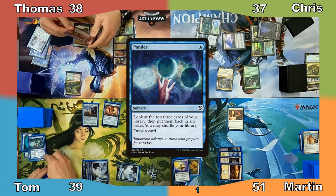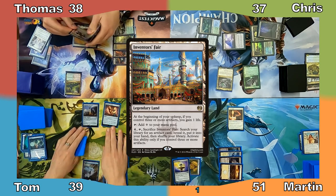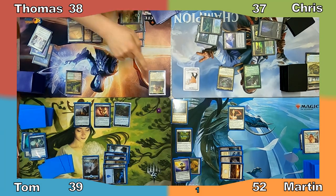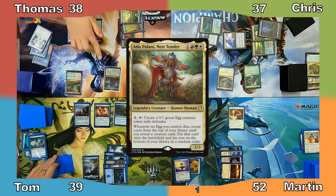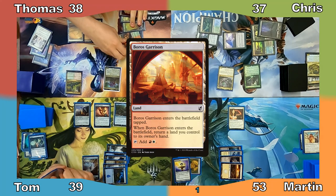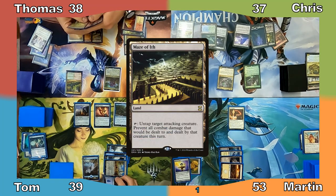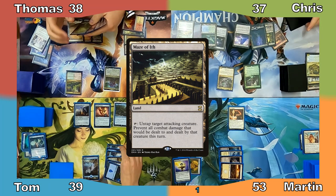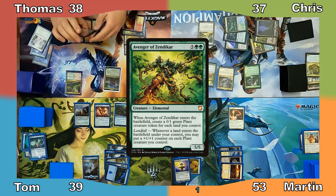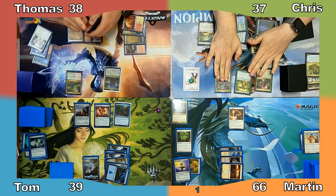Tom casts Ponder, rearranging the top 3 cards of his library before drawing one. He plays Inventors' Fair and recasts Sai, gaining Martin 1 life, then ends his turn. Thomas casts his Commander, Atla Palani Nest Tender, giving her haste with Rhythm of the Wild. I gain a life from my Warden. Thomas plays Boros Garrison, returning Cinderglade to his hand. Chris plays Maze of Ith, creating 2 clues thanks to Yarok and Tireless Tracker. He casts Avenger of Zendikar, creating 12 0/1 plant tokens. Martin gains 13 life and Chris passes.